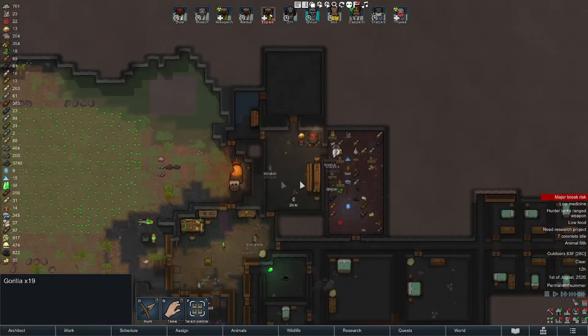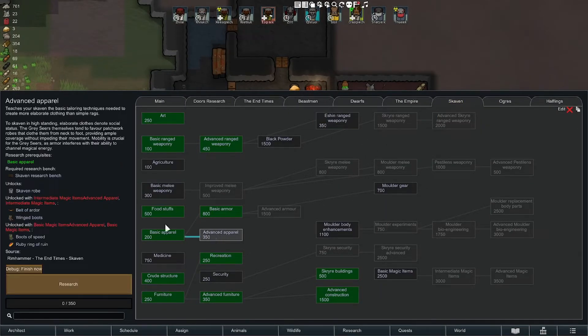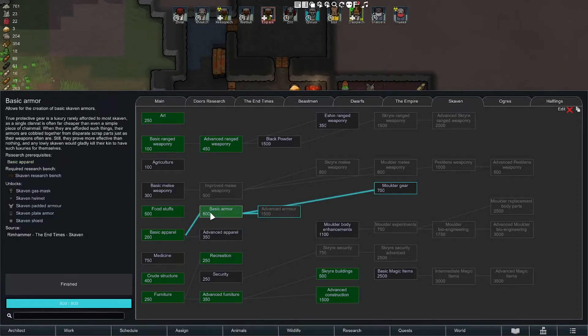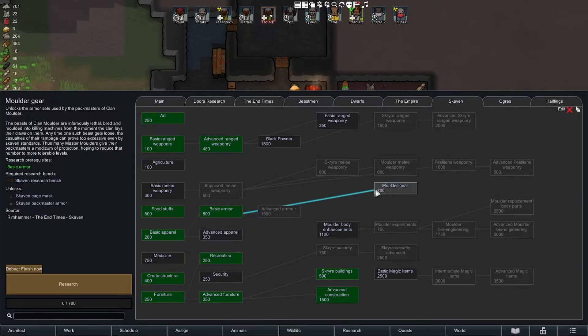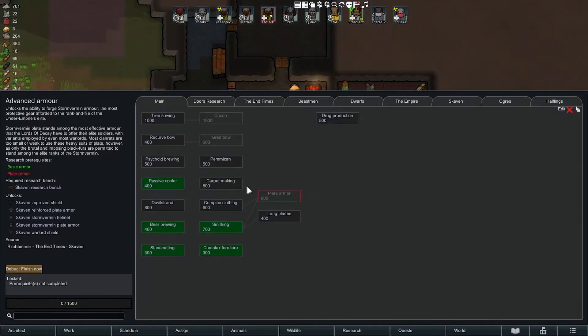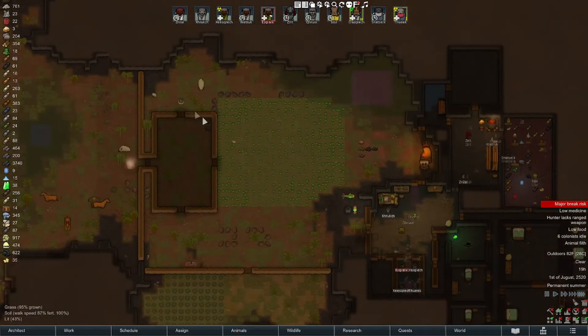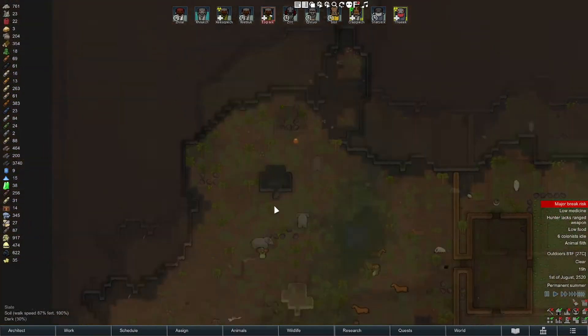Let's get back on the research. I want everybody to get armored up. This is for robes, basic armor - we can do gas masks, helmets, padded armor, Skaven plate. What's molder gear? That's pack master armor, cage mask - prerequisites not completed. We need to research plate armor for that. Okay, we'll get there. Why don't you predators...?